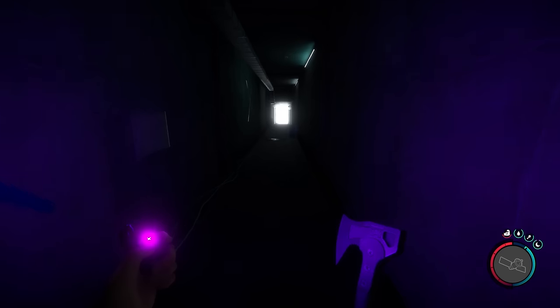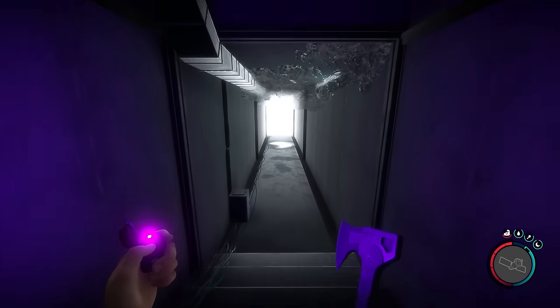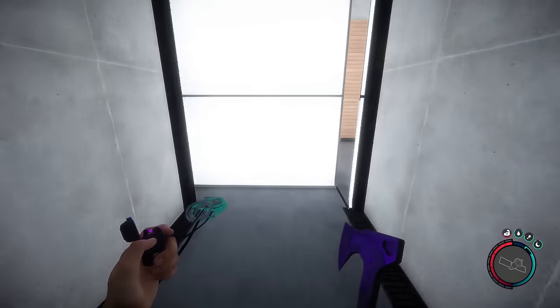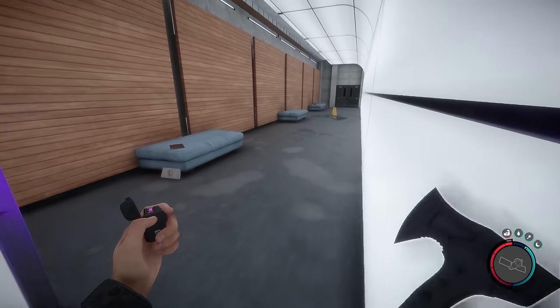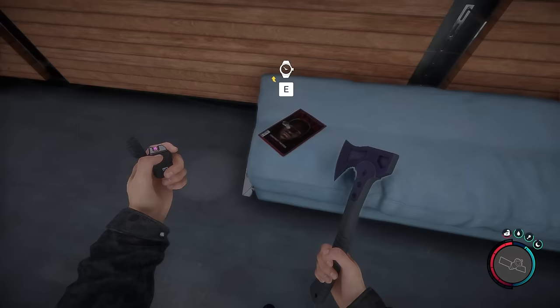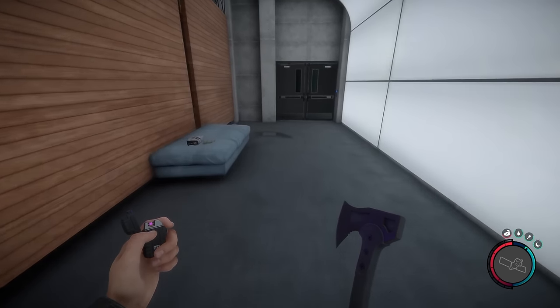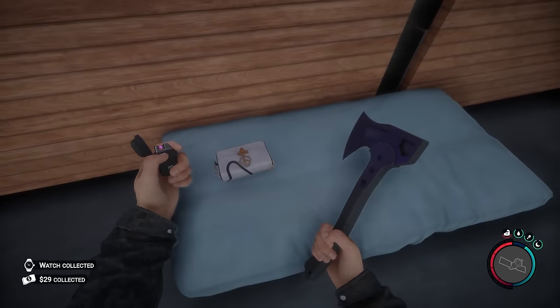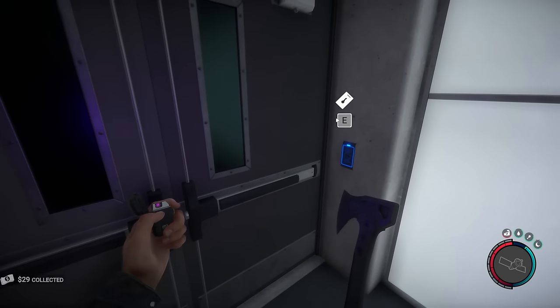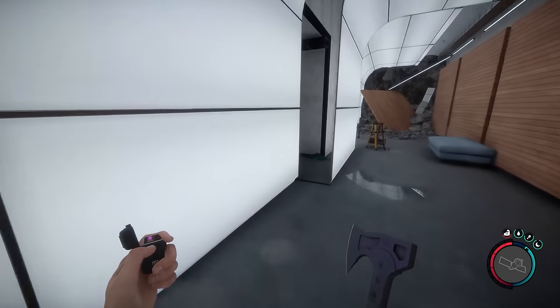Let's come down here and see what's over here. I think I remember this room — it's a big white room and you come out of like a hidden door type thing. There's a door down here you need a keycard for. We don't have the keycard yet.